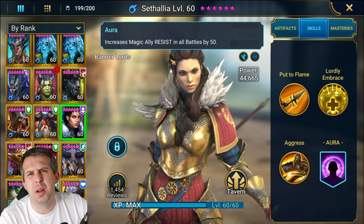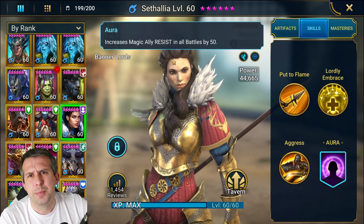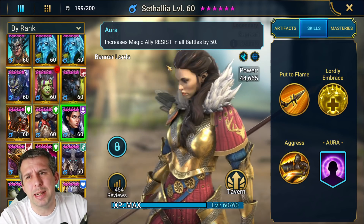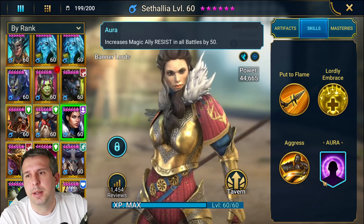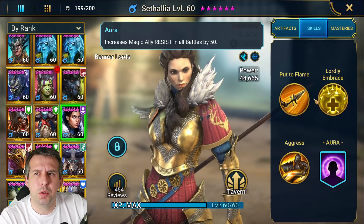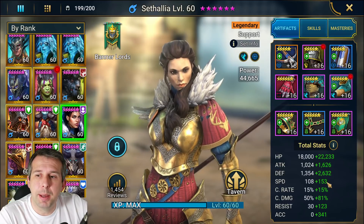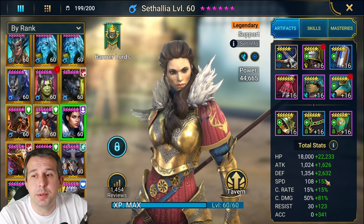She's got a resistance aura for magic champions, which is a terrible aura for a legendary champion - it doesn't really make a lot of sense. The rest of her kit is amazing; this aura is just weird. I've currently got a build set up for an arena setup to go second after my Arbiter.